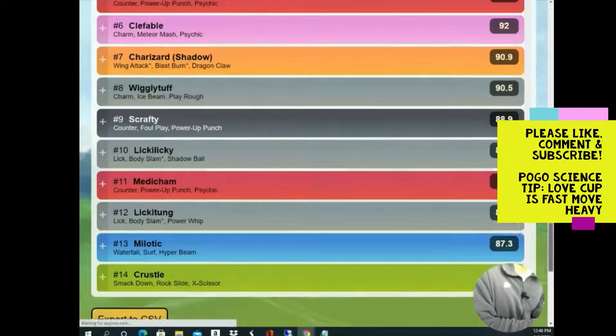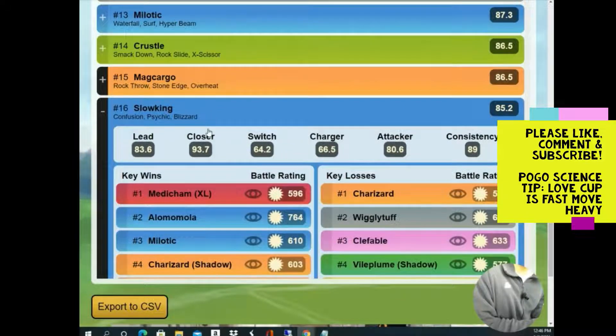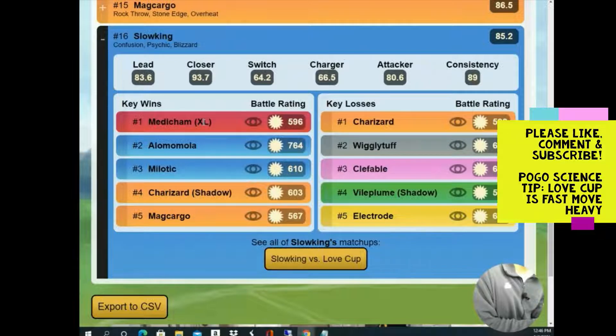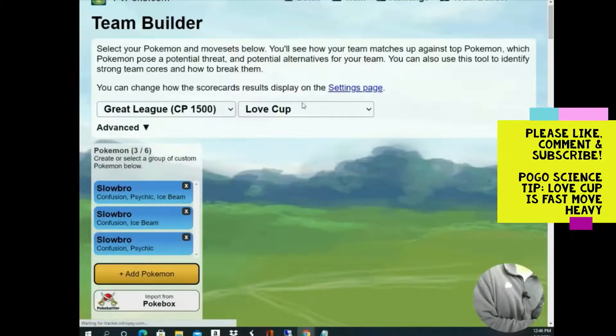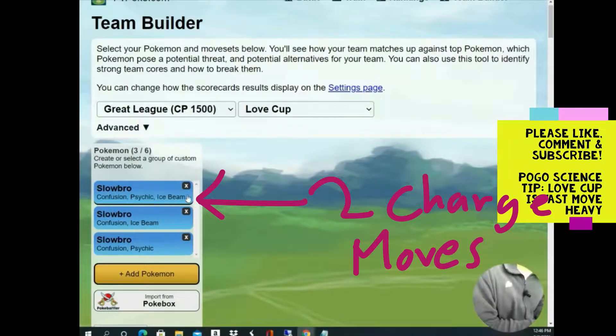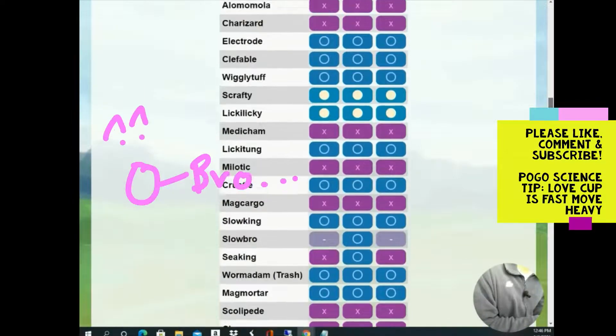Slowbro and Slowking — Confusion is another fast move that will do a lot of damage this cup. This is going to be the fast move cup in my opinion. For Slowking I'd go Confusion and Psychic, since Blizzard takes too long to reach and Confusion doesn't generate energy quickly. For Slowbro, Confusion and Psychic or Ice Beam for more coverage — but Psychic is already super effective against Vileplumes, and you get STAB with it.